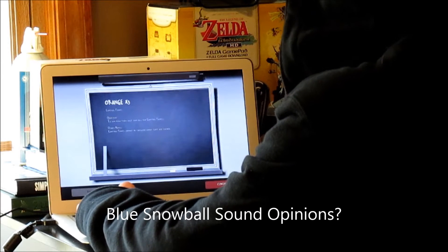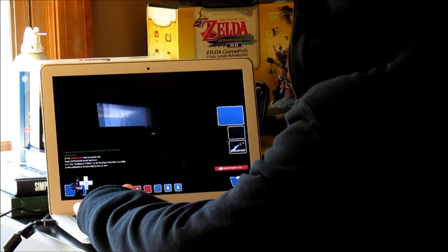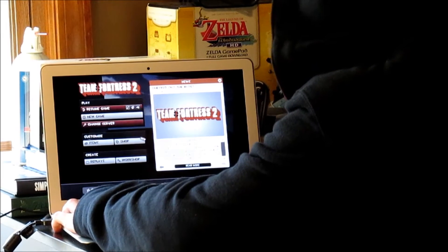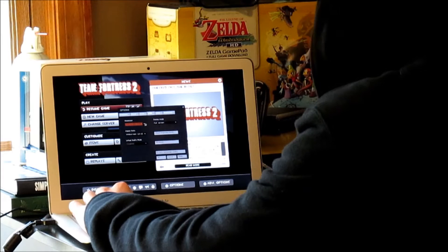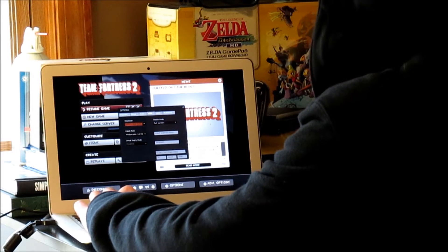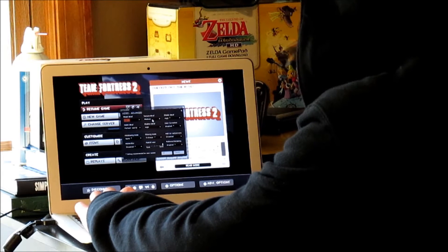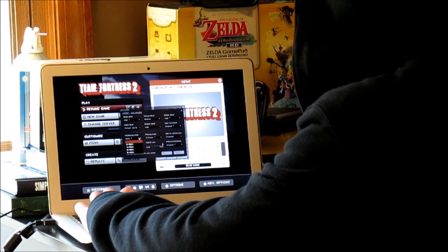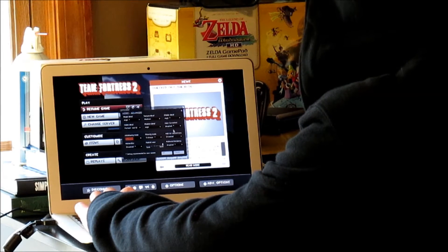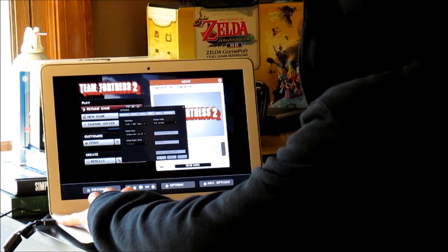I'm playing at kind of a funky angle right here, but it'll get the job done. I'm playing on an orange server and I'm going to try screwing around as a sniper. Here are the graphics settings: 1440x900 native resolution, model detail high, texture detail medium, shader detail high, water detail reflect world, shadows high, color correction enabled, anti-aliasing 2x, filtering mode trilinear, vertical sync disabled, motion blur disabled, multi-core rendering enabled, field of view at max. That's what I'm running the game at, and it runs pretty well.